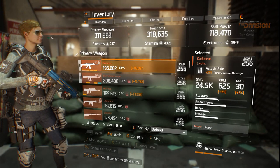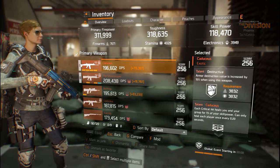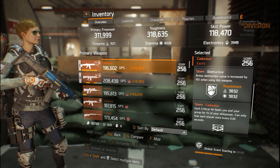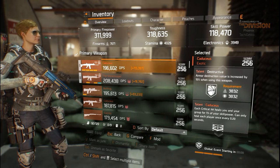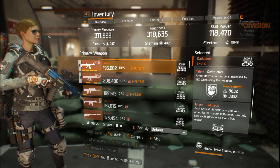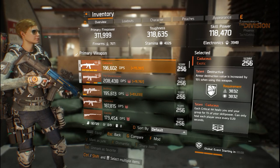This talent should work together with the Caduceus third talent, which is also a healing talent and could work in synergy with the six-piece bonus from the Striker Classified gear set. Each critical hit heals you and your group for 1% of your skill power, and can only heal each player once every 0.2 seconds. So this with the Striker six-piece bonus — it's awesome.